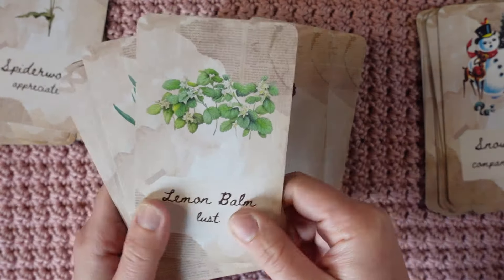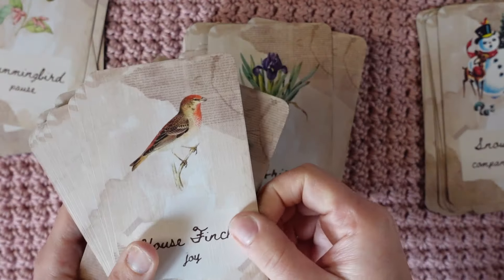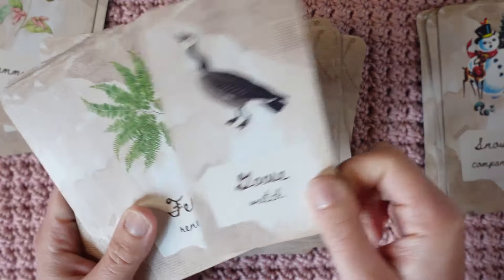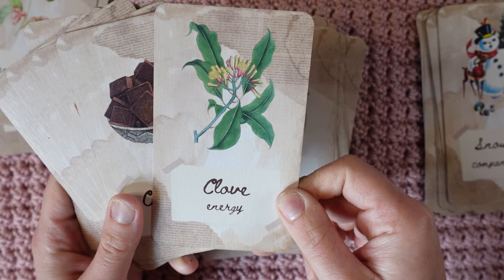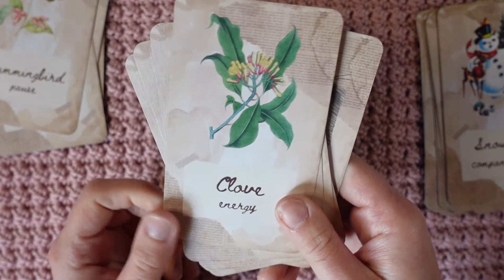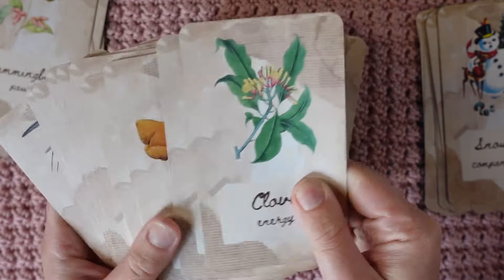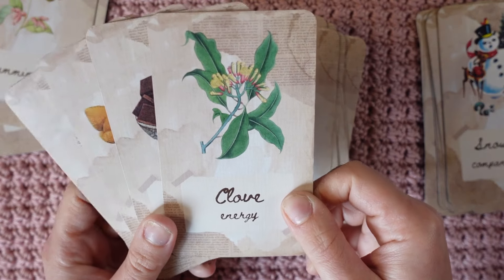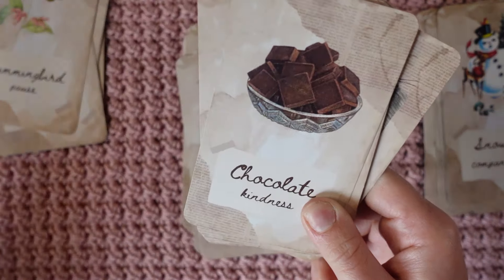Pansy, yes. Lemon balm — I don't think that's up yet. Irises are up. It's not hummingbird season yet, so we're gonna say no. House finch, yes. Hickory, yes. Heron, yes. Goose, yes. The ferns are out. Clove — I don't really use it this time of year, so I think we're gonna leave that out for now.